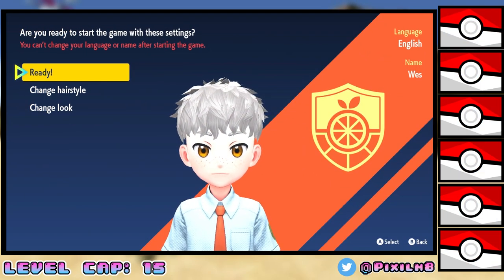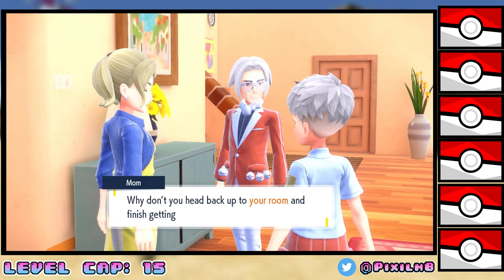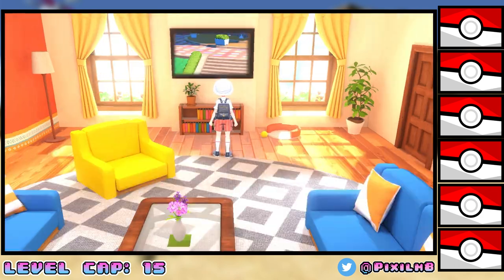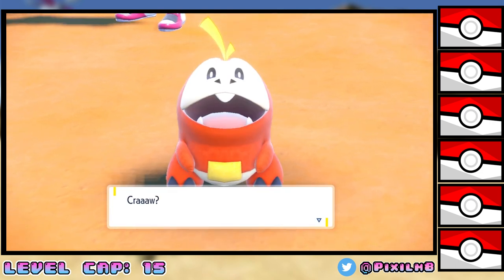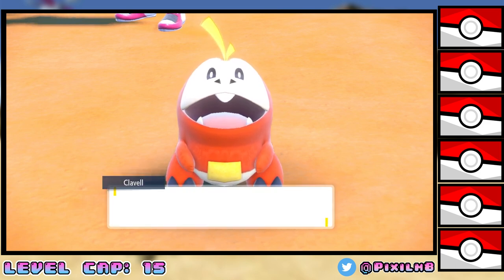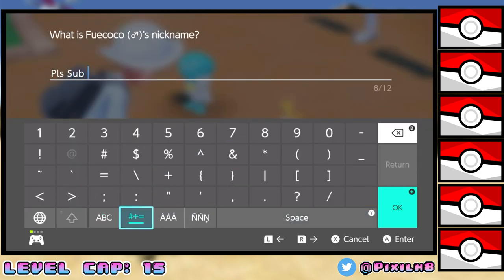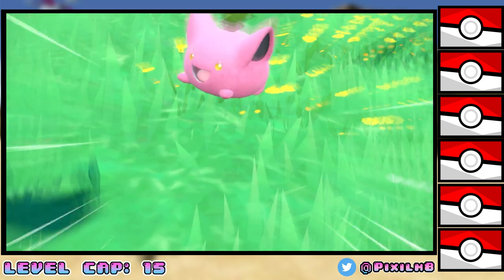Our adventure starts off by a man breaking into our house, instructing us to leave him alone with our mum. We grab our bag and hat ready for our adventure through Paldea, and there's a segway into our starter Pokemon. Wes doesn't get any of these Pokemon, but I'd be curious to know which starter you think Wes would choose. We pick Fuecoco, name him "please sub", then put Fuecoco in the box at the earliest opportunity. We finally run into our first actual encounter — a Hoppip.